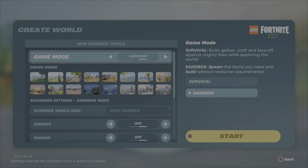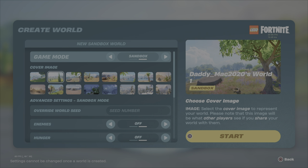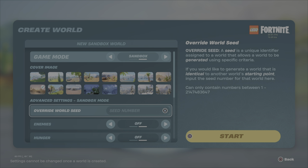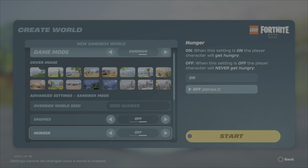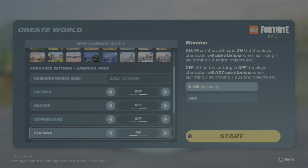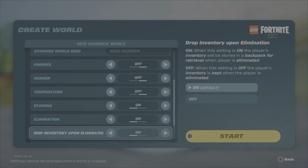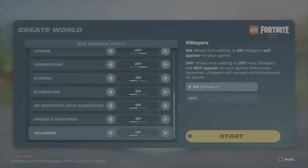Then you're going to push down and you can select a cover image for your world. And below that you'll see the advanced settings for sandbox mode. You've got multiple settings here that you can change — you got the world seed, you have the option to turn on enemies, which are hostile creatures that will appear. You can turn off or turn on the ability for your player to get hungry, temperature settings whether that affects the players or not. Some of these will be turned off by default and some will be turned on. We've also got stamina, elimination, drop inventory upon elimination, and friendly creatures which is turned on by default. Then we have villagers.